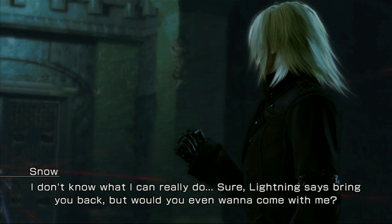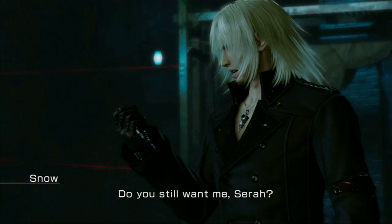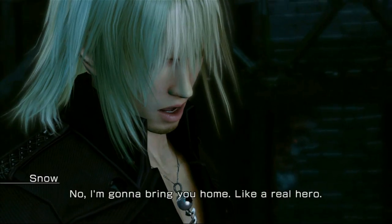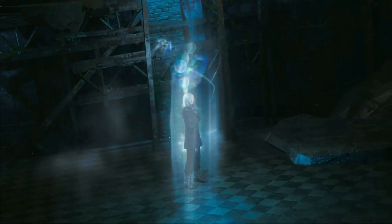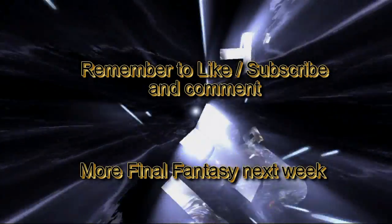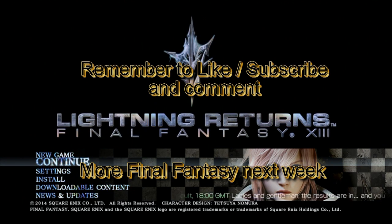I don't know what I can really do. I'm sure Lightning says bring me back — but would you even want to come with me? I'm the guy who couldn't keep a single promise. Do you still want me, Sarah? So do I just wait? No — I'm going to bring you home, like a real hero. Yep, Snow still thinks he's the hero — Snow thinks he's the star of the story. That completes the section of Yusnan. Join us next week for more Final Fantasy — I'll catch you next time. Like, subscribe and comment. See you next week.